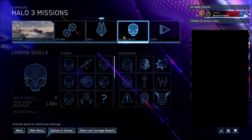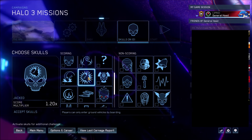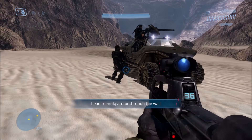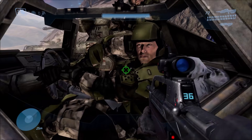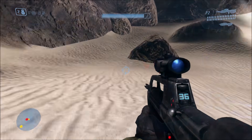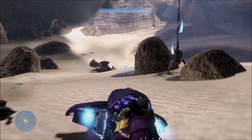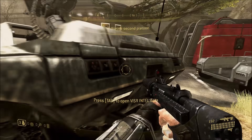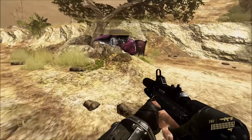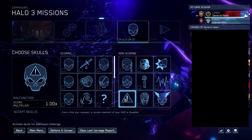Next up, we have the Jacked Skull. This one is a scoring skull, and it basically makes it so that you can't drive vehicles unless you hijack them from an enemy. You can't even ask Marines or allies to get out of a vehicle — you can only hijack another vehicle in order to drive it, such as this Ghost here. That basically makes the Warthog run impossible to play with the skull on, because you can't drive the Warthog, and doing it on foot is very difficult — though as some people have proved, it is possible.